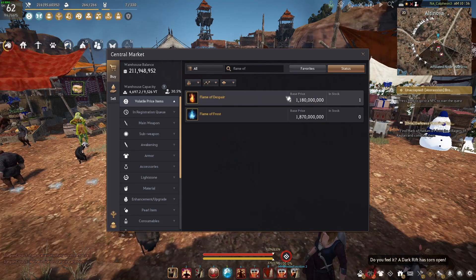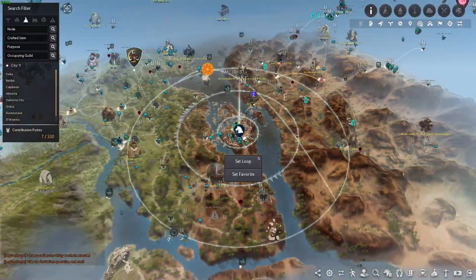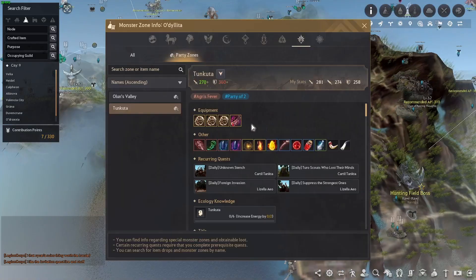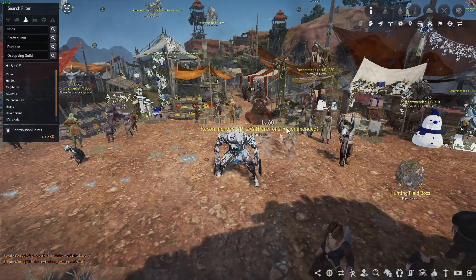You also need the Flame of Despair. Normally there are some in stock and they're pretty cheap. You can farm it at Turos, which is a duo spot, so I don't really recommend it, and the Flame of Despair doesn't have a great drop chance. But if you have a friend you want to farm with, maybe go there and get a lucky Flame drop while farming for the caphras silver you need.